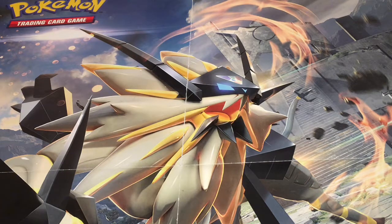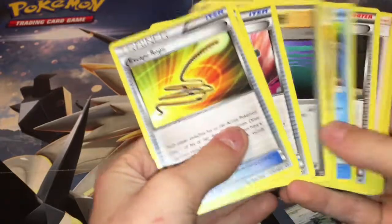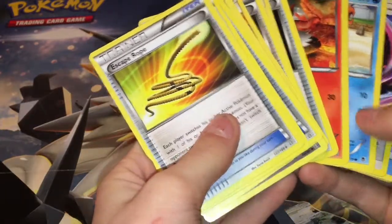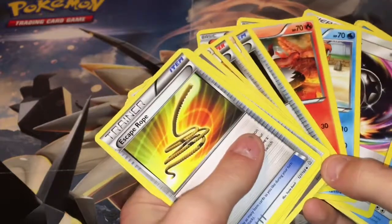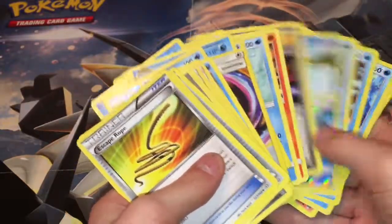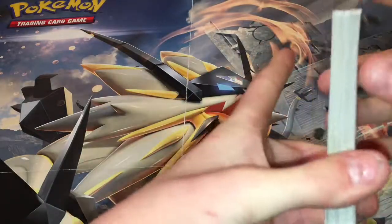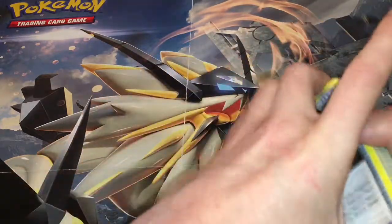Step three is taking 40 trainer cards and water type Pokémon. So 40 of my cards are trainers and water type Pokémon. These are my Pokémon right here in my deck.